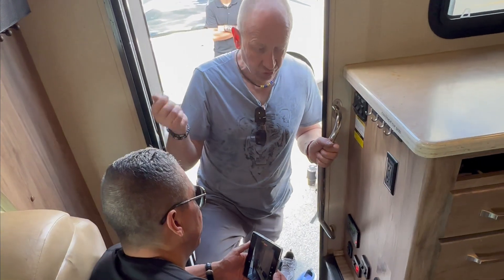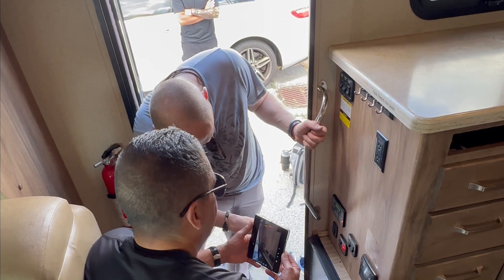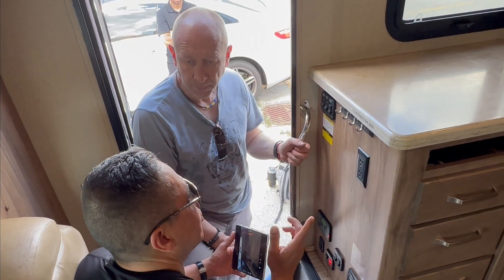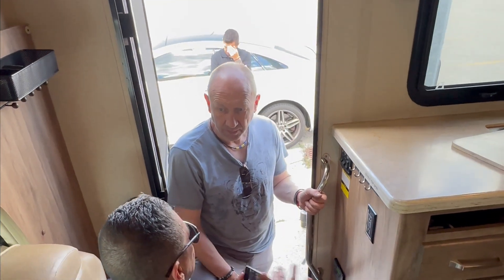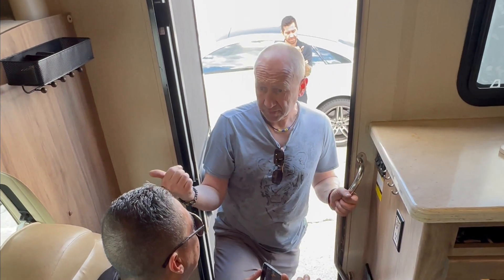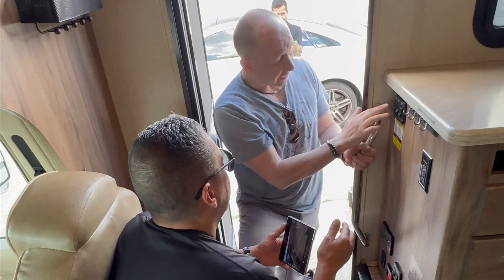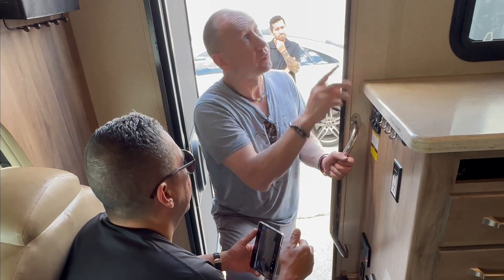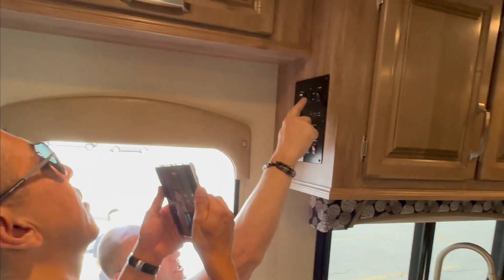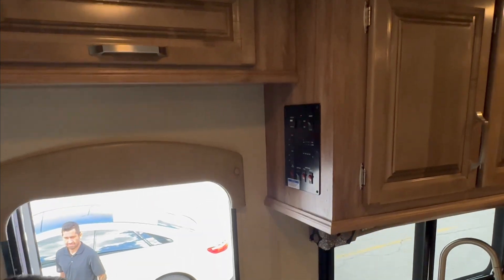So the car has to be on to level, right? Yes. Then you shut it down and then you slide out. Everything works with gas. But like, when do I use the generator? When the car is off and you need to use the air conditioner. Lights work from the battery. But the rest, you have to turn the generator on — I'll show you how.